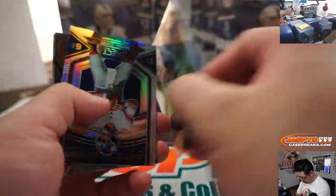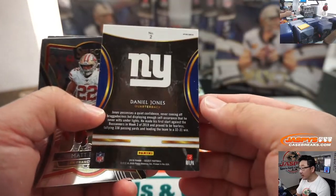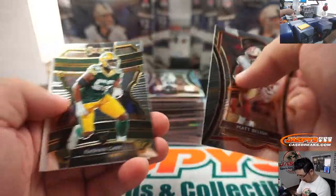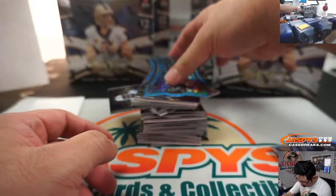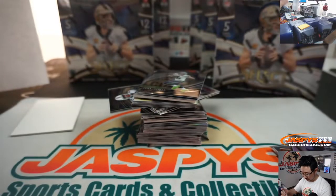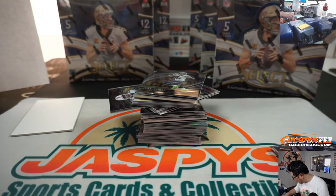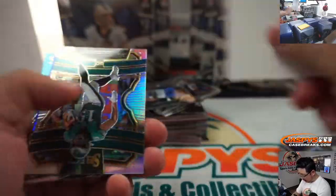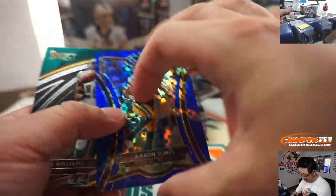Paris Campbell here. All of these will ship of course. Nice Daniel Jones — rookie selections. Fletcher Cox and Gardner Minshew die cut, 92 out of 99. I'll put these over here. Lots of different fun parallels you can chase. All cards ship — that's always nice. There's Aaron Jones — he had a nice season. That's numbered to 149.